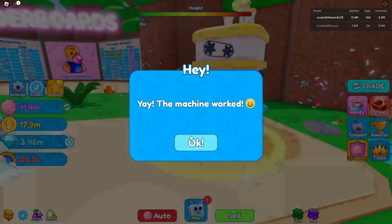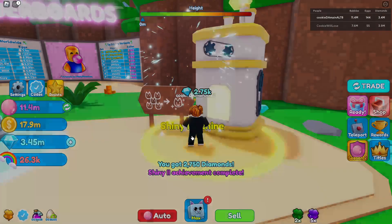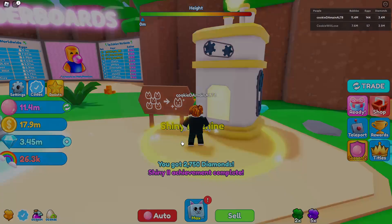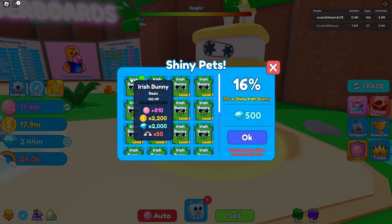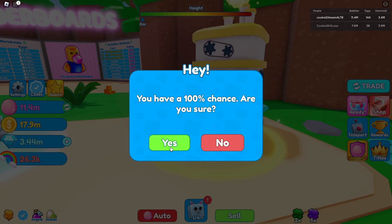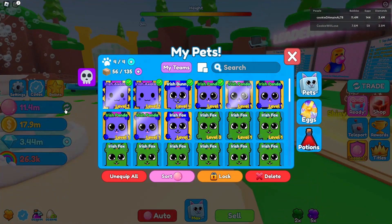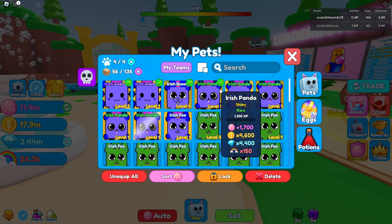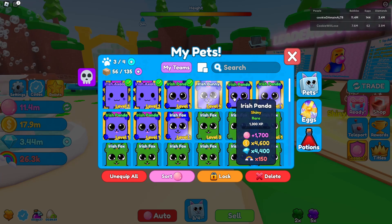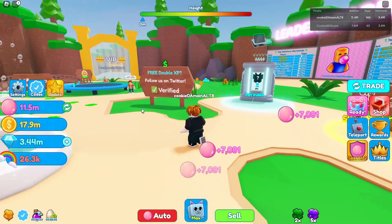We're gonna make a bunch of shiny Irish Pandas so we can have them on our team. We could also make this last axolotl shiny to make up for that, and one more Irish Panda. Now our team is super good. We made more than we needed but look — we now do that much and we still have the Phoenix on the team since it's level 4.